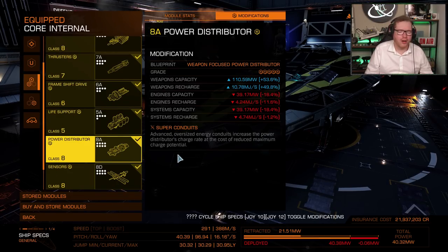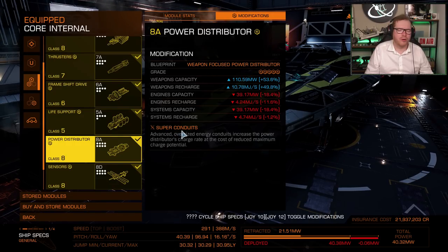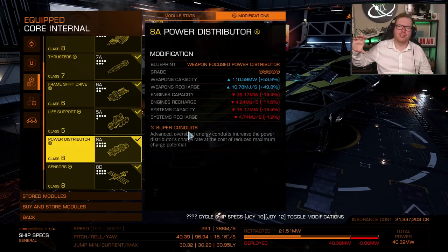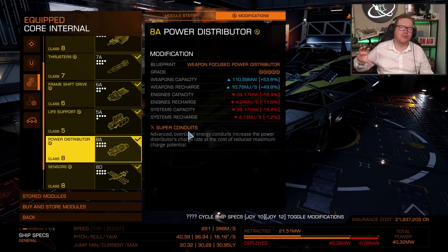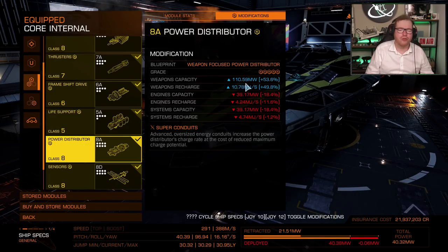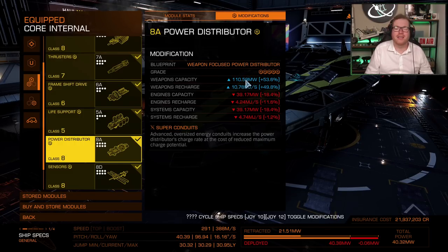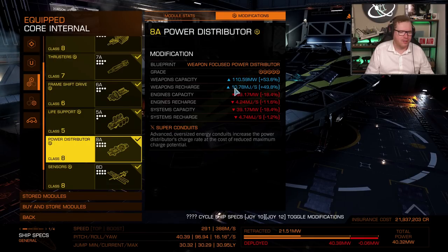The power distributor is a little different from what we usually do. I've gone with a weapon-focused distributor with the super conduit experimental. That's to give us as much weapon focus as we can, because these weapons do draw weapon capacitor. We need about 102 megawatts of weapon capacity. I haven't gone with cluster capacitor because we don't need that — super conduit is here to recharge faster. With weapon focus we already get above 102 megawatts, up to 110, which is fine.